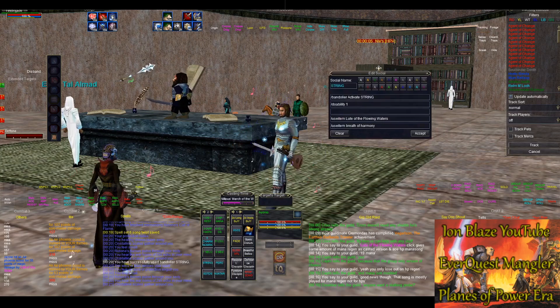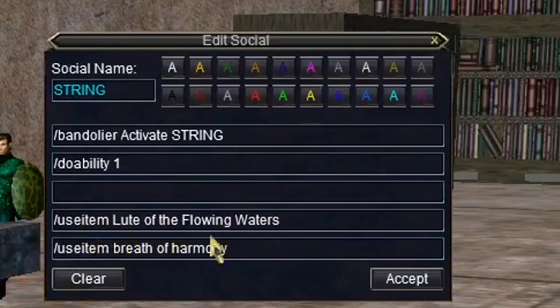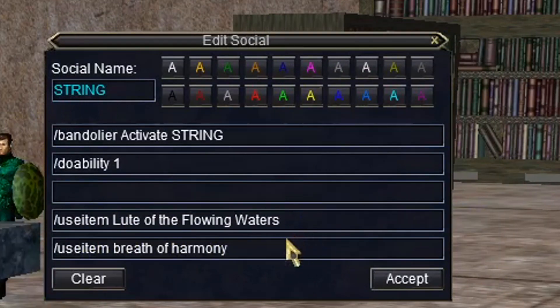What I mean by that macro is: all you do is type /use item and then the name of the item, and it will use that piece of equipment from your inventory and apply it to your song buffs.